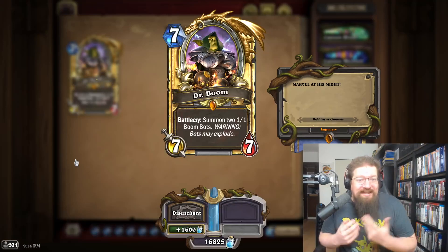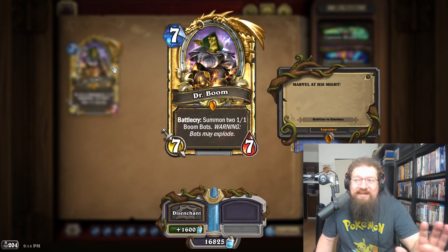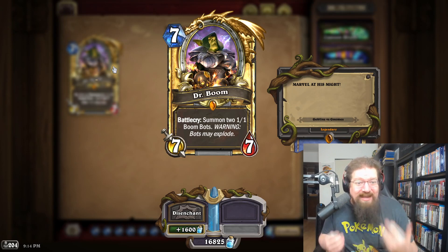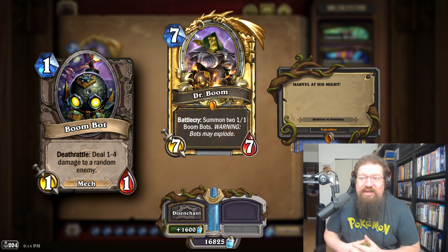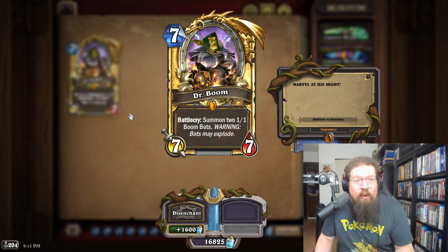For Goblins vs. Gnomes it has to be Dr. Boom. Imagine him in diamond — they would almost certainly animate the Boom Bots, and there's just not a lot of iconic cards from GvG. Close second would be Mal'Ganis, but overall I'm going to favor neutral legendaries almost every time.